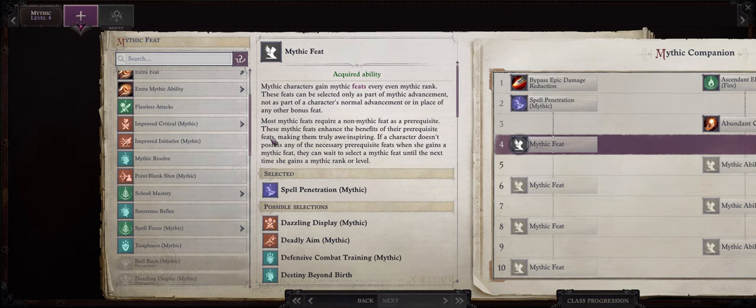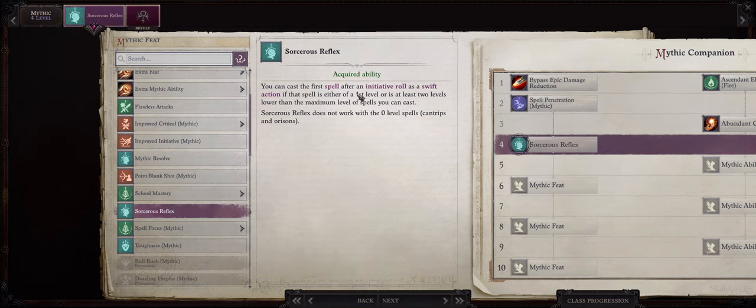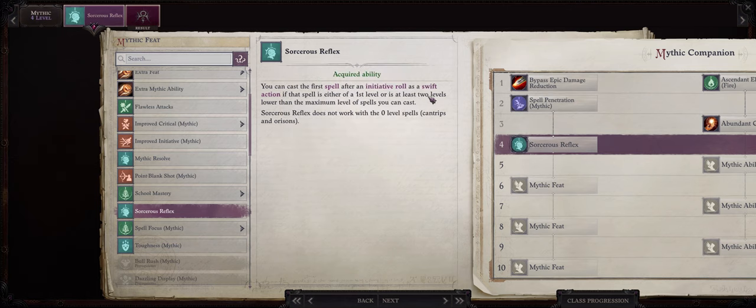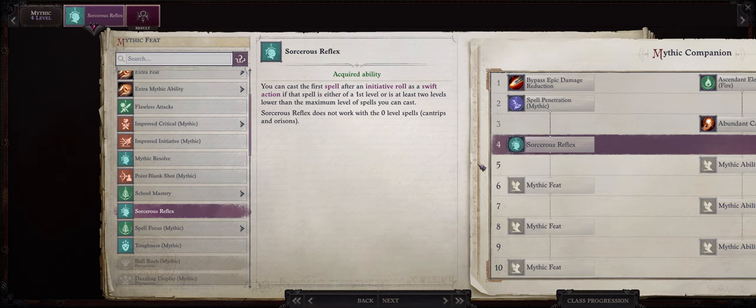Now by mythic rank 4, I would go with Sorcerer's Reflex. This can be a very powerful ability for spellcasters, especially spontaneous spellcasters. The first spell you cast in battle — and this isn't per round, it's basically only the first spell during the battle — is going to be cast as a swift action, so long as it is at least 2 levels lower than the maximum level of spells you can cast. The reason I like picking this early is so Ember can use spells such as Enervation and Scorching Ray as swift actions, as they are just level 2 and 4 spells.